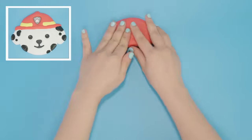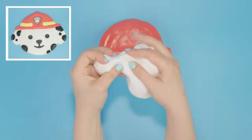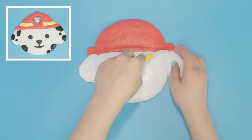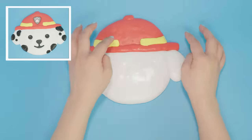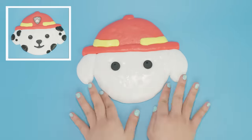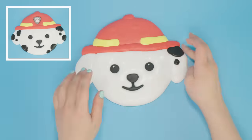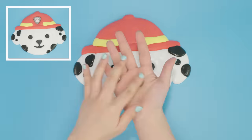Now it's time to make Marshall. We'll start with his fire helmet, and then his white fur. I can't wait to make his spots. This is looking so good! Now let's add the yellow stripe on his hat. And here comes my favorite part — the spot! Marshall's fired up!